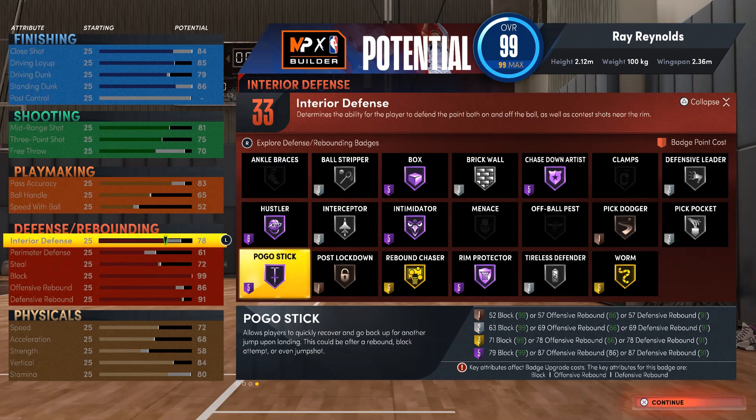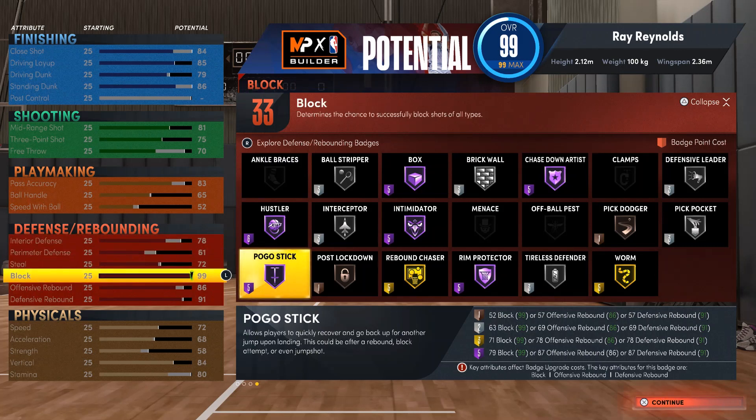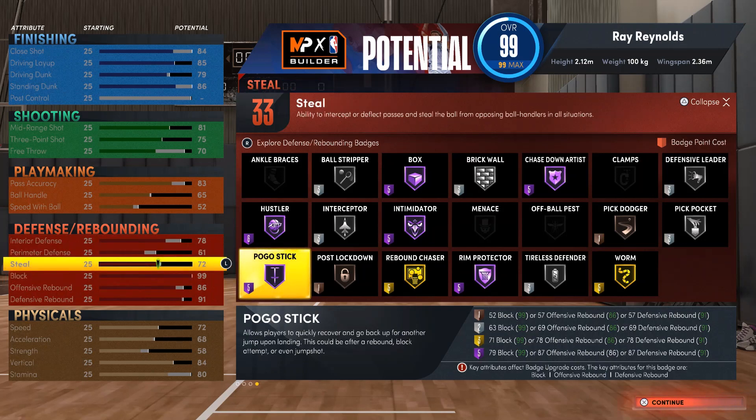I like this build — I think it's different. I'm going to use this when I get my 6-10 better, then move to this build for Season 4. You can play this build at the park, pro-am, ante up, or the stage — it doesn't matter. This build can do it all because there's no weakness.